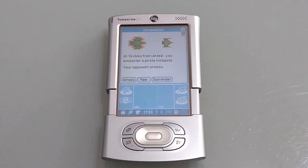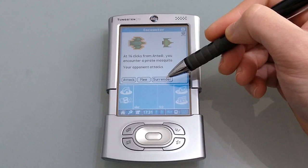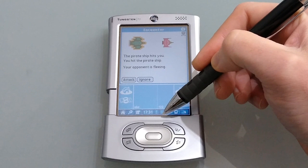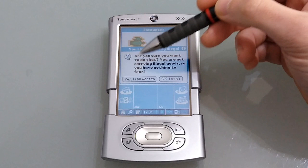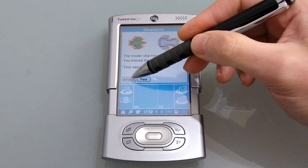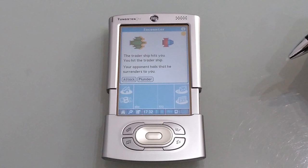When you fly between systems, there's no dogfighting — instead the screen shows a combat interface. I've come across a pirate and my options are to attack, flee, or surrender. If I surrender they take my cargo; if I flee they might shoot me. Since I'm well equipped, I'll attack. It becomes a turn-based exchange — you can see damage highlighted on the vessel. It's now trying to run away, so I attack again but it escapes. Here's the police — you can bribe them not to inspect your cargo, or submit for inspection. Attacking non-pirate vessels will likely earn you a police record.